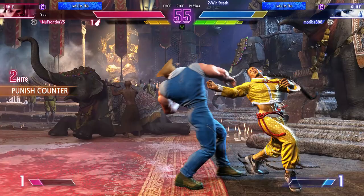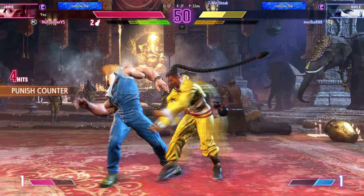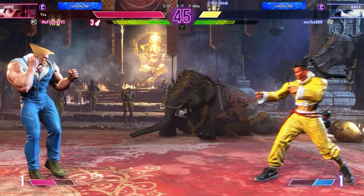Against Guile, you really have to respect his zoning game. He is extremely strong at what he does, so you need to be very patient and inch your way in with drive rush to close the gap. Once you can score a knockdown, it'll be easier for you, as you can bait out wake-up options like ultra flash kick, and put on pressure with your normals and combo game.